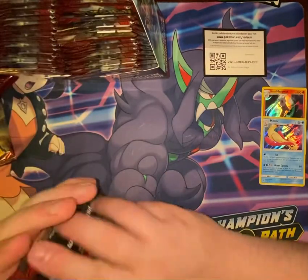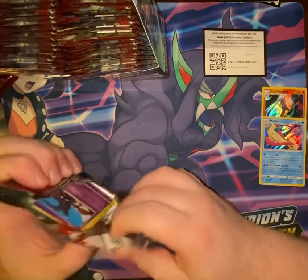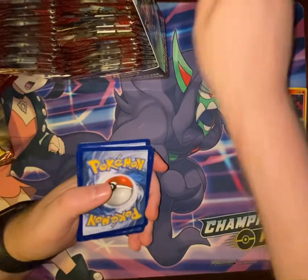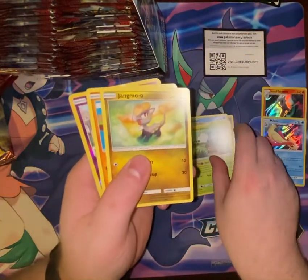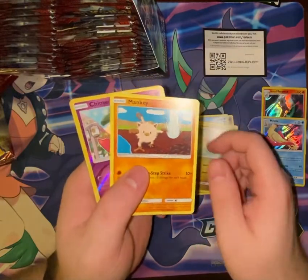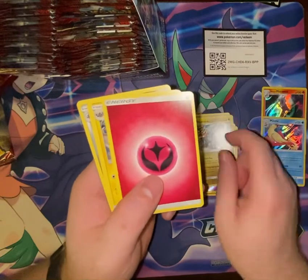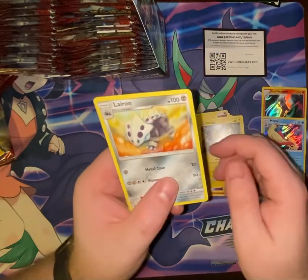But when will we get our first really good hit? I mean, we've had a couple of holos, but we want something exciting. Pack nine: Landorus, Feebas, Karrablast, Jangmo-o, Mankey, Chimecho, Kommo-o, Fairy Energy, Alolan Graveler, Emolga, Lairon.